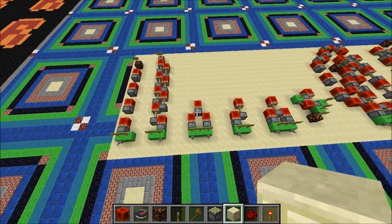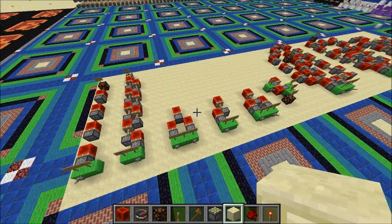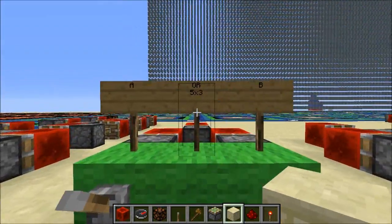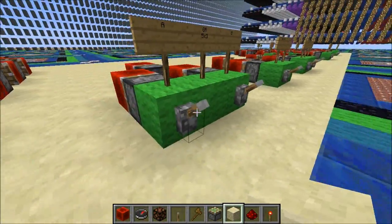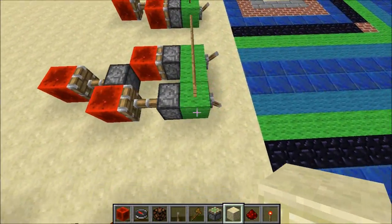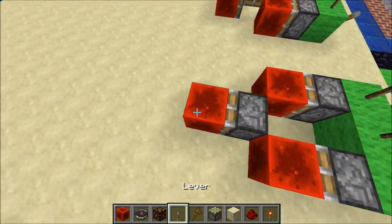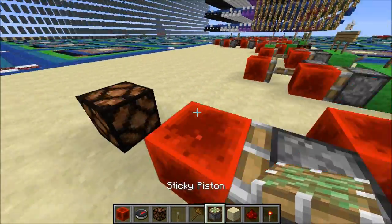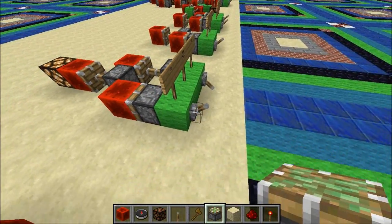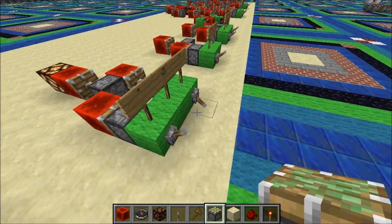Next, we need some logic — like OR gates and NOT gates. Because if we can do both of those, well, we have instant computers. Here we have an OR gate. It's 5x3 and very compact. We turn on one lever — it turns on, and your output would be right here with this lamp. Turn on one: the lamp turns on. Turn on the other: the lamp turns on. Turn on both: the lamp still turns on.